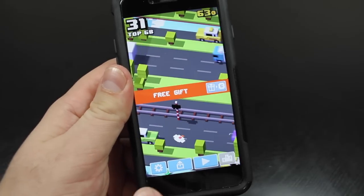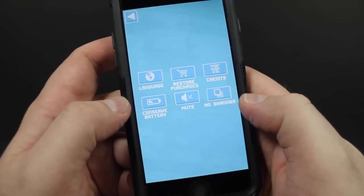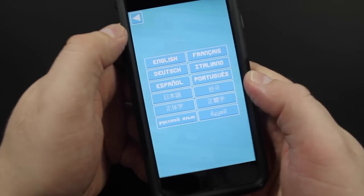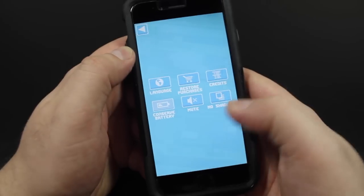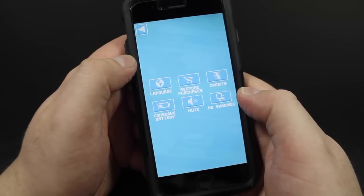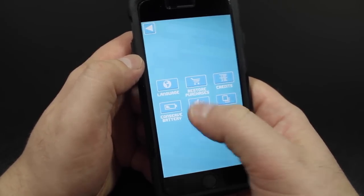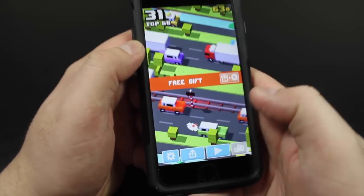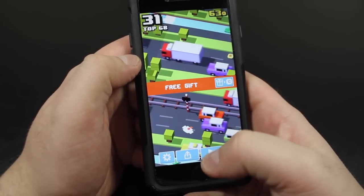Right now is the only time where these buttons down here are actually displayed, and I can go ahead and show you the different settings they have. As you can see, there are tons of different languages we can do — I'm not going to change it for fear that I won't remember how to get back. You can restore your purchases, there's a credit screen, there's a conserve battery function which I think may lower the graphics quality or something. And there's mute the sound and also turn off the shadows. The shadows, as you can see on the tree there, sometimes mess me up when I'm trying to run across the road.